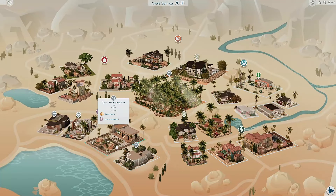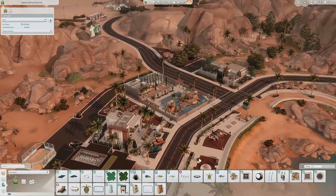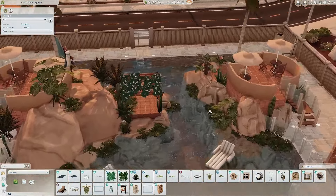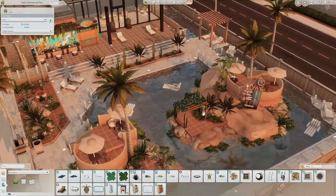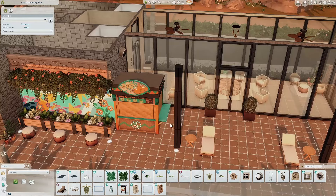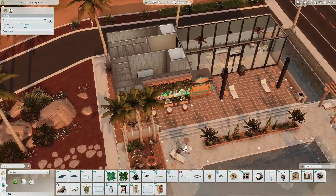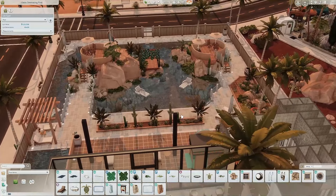The next build is a pool called the Oasis Simmering Pool, and just by the looks of it, it looked so cool. The talent in these builds is insane — look at this! It's so different and I've never seen anything like it before. Over here there's a fish station where you can grab some food, plus a little seating area inside, bathrooms, showers — everything you could possibly need while at the pool.